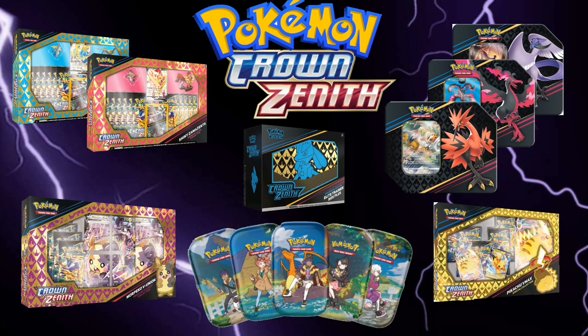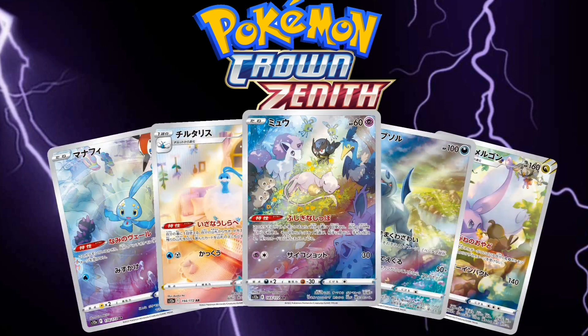Crown Zenith has been officially revealed. The set's products will begin to release on January 20th. It will be a special set focusing on alternate art reprints, most of which will come from Japanese V-Star Universe. Crown Zenith will feature over 160 cards.